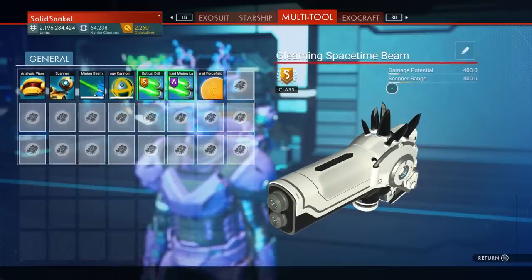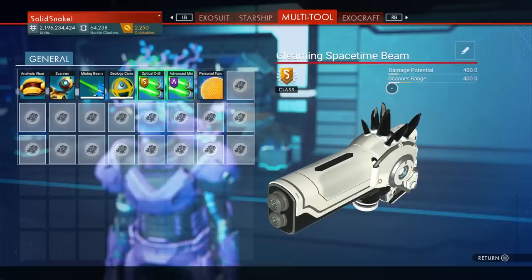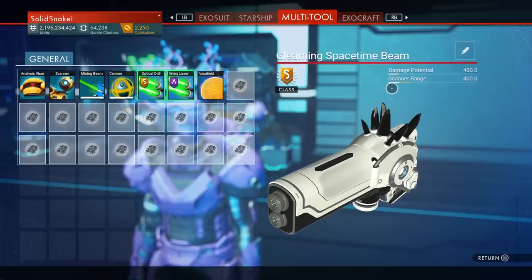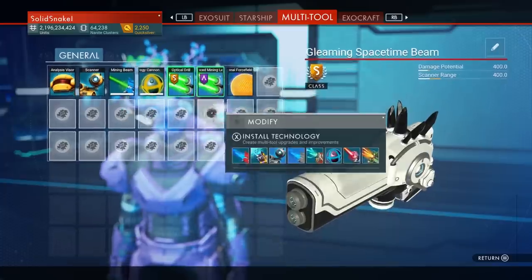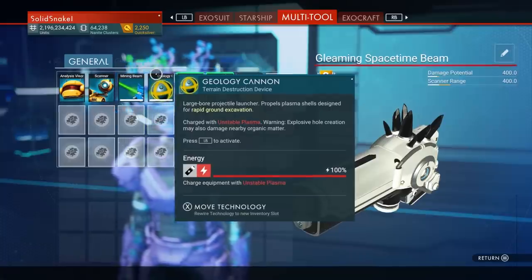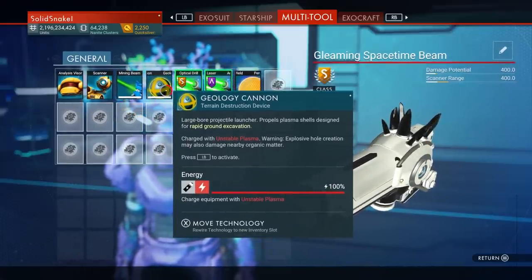When you scan animals you get a lot more money, and with the scanner range way out there, scanning for items is much more efficient. So let's customize our scanner a bit. I'm never going to use a geology cannon — it's basically a grenade that'll kill me — so I'll remove that.